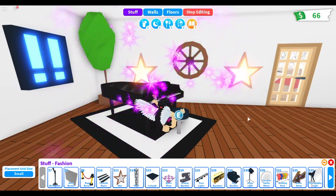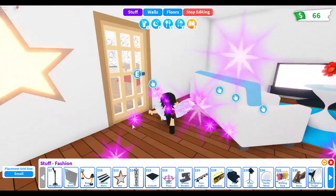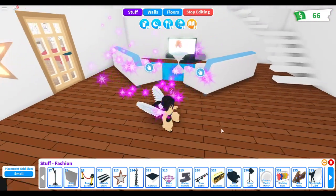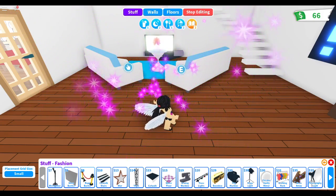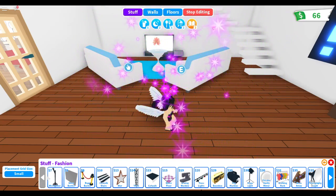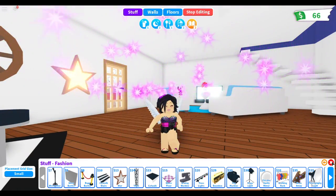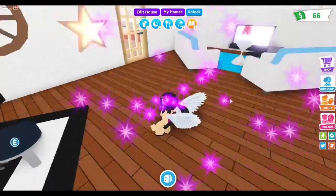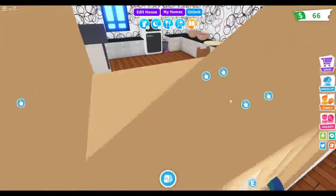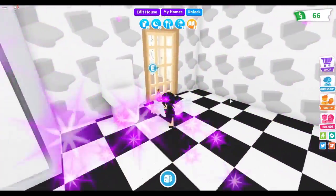Compared to what it was before, my house looks a lot better. I only have 66 dollars — I wish I had more because this wall back here looks really plain. I need more decorations but I don't have much money, so that's going to be it for now. I'll do more videos in the future, but for now this is my house — my living room, kitchen, and bathroom.